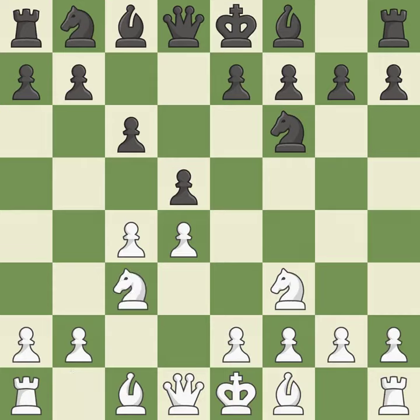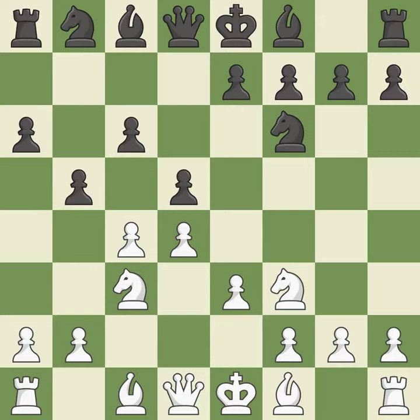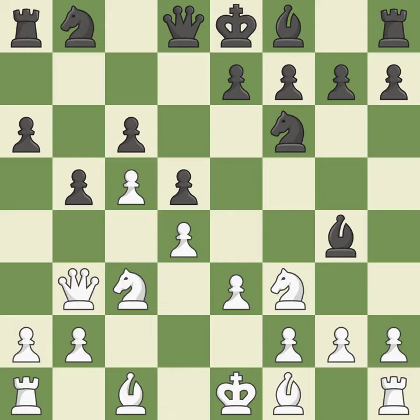Nc3 attacks the d5 square and starts to fight for the e4 square. a6 is a popular move that keeps white guessing where the light-squared bishop will develop, or if black will play e6. e3 supports the d4 pawn and allows the light-squared bishop to develop. b5 takes space on the queenside and attacks the c4 pawn. The pawn moves to safety, a bishop moves out of its starting square into the action, and a queen is activated by developing it off its starting square. It is the last book move.